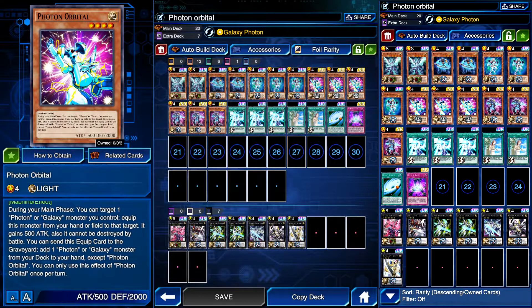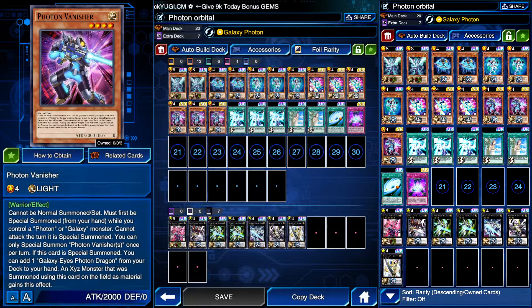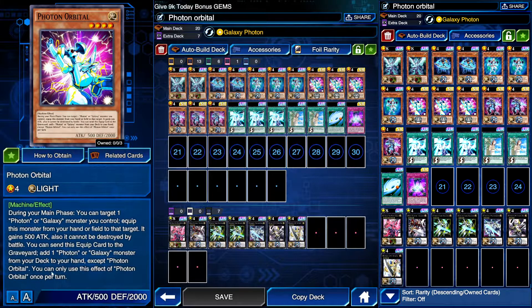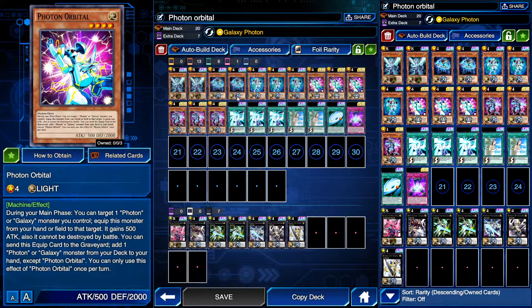You can send this equip card to the graveyard to add one Photon or Galaxy monster from your deck, except Orbital. It kind of gets rid of the need for Photon Lizard a little bit — you can kind of replace that, because it does the same thing except you send it to the graveyard when it's equipped to something, then add one Photon or Galaxy monster from the deck. So it's doing the same job; you kind of don't really need Lizard, but you do have Photon Orbital instead, working as an equip effect.